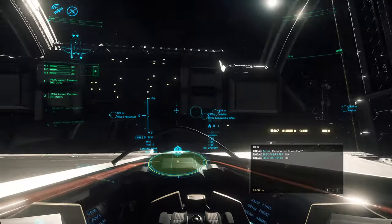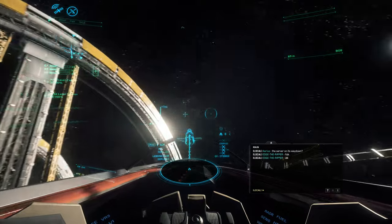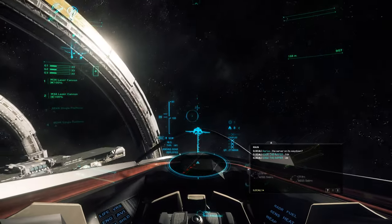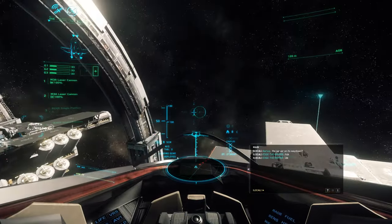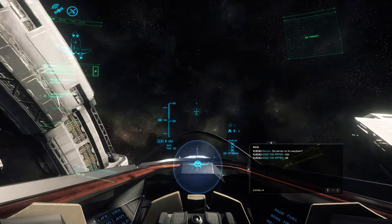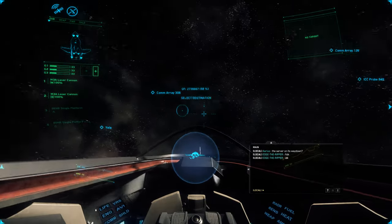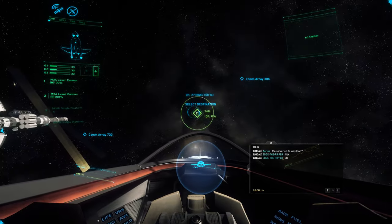Take off from Alasar, figure out which side the planet's on, fly away from Alasar just a bit in the other direction. Stop out here, hit B to pull up your quantum travel, find Yela.